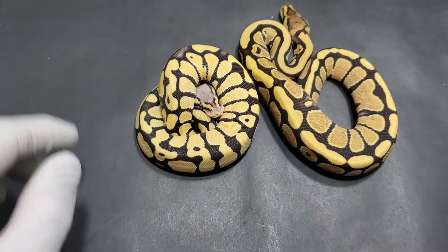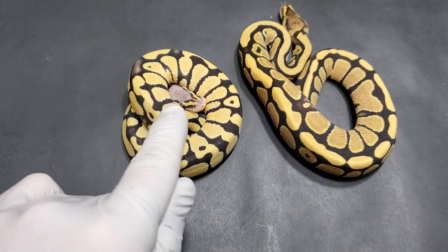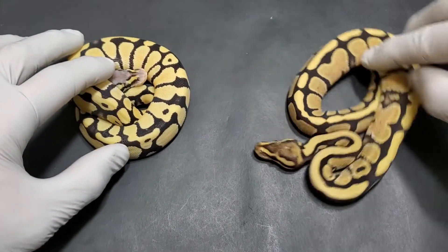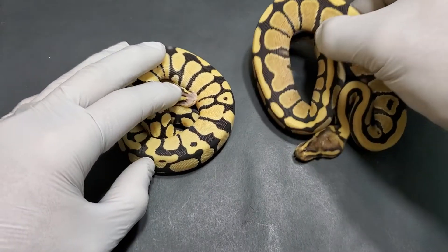That head is like completely blushed out. One of the other benefits of having pastel in a clutch is when you see a head like that, you know for a fact it's Desert Ghost. When you see a head like this one, it's like, I don't know, let's wait till it comes out and decide from there.